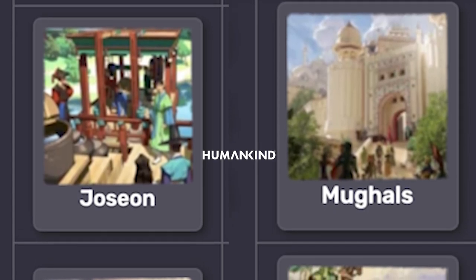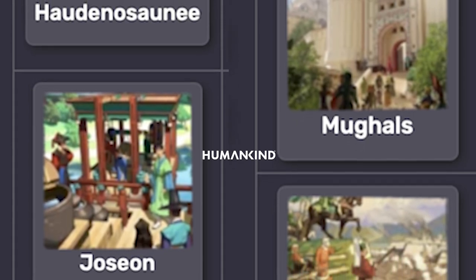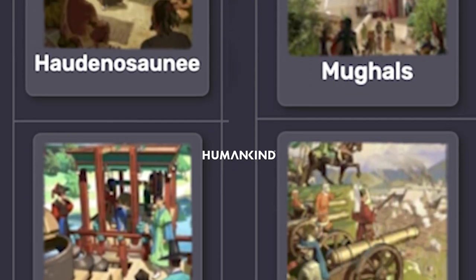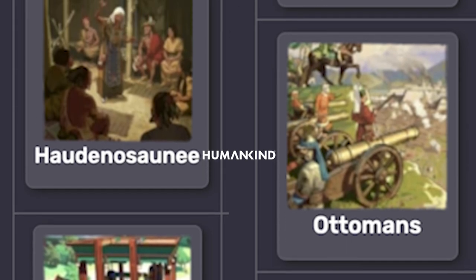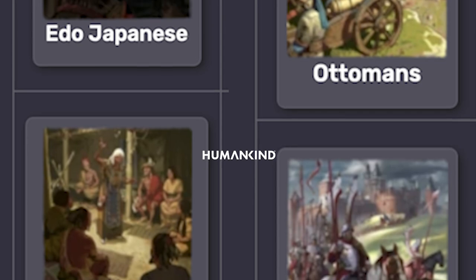Kia ora everyone and welcome back. This is Humankind and today I'm looking at the early modern era cultures, those that come just before the industrial era. You can see them sliding along on screen now — you should be familiar with a lot of them, if not all of them. These are real hallmarks of history.